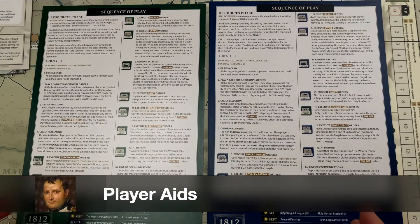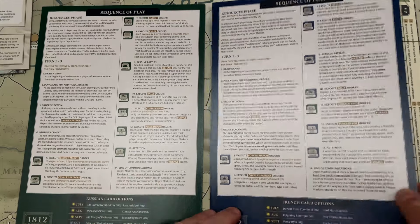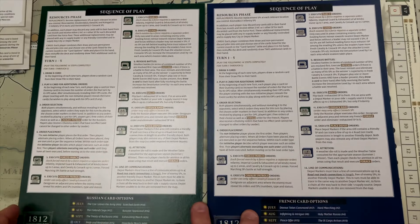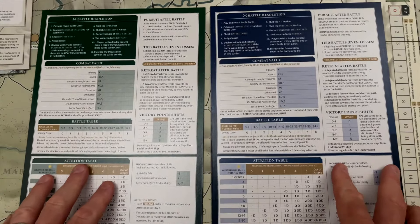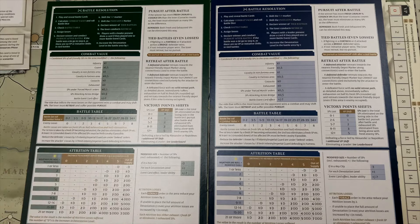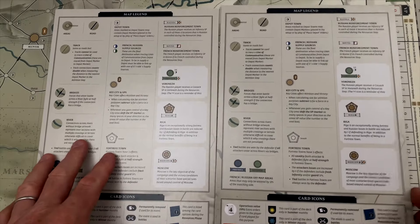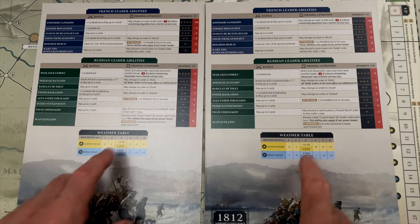Let's take a quick look at the player aids. There are actually four — two identical sets, one for the French player and one for the Russian player. As with VUCA's traditional standards of quality, these are extremely thick and hefty player aids with great heft and feel. One set shows the sequence of play — identical for each player with a color difference. The other set has the map legend on one side and French and Russian leader abilities on the other, so you can always see your opponent's leader abilities. Weather also gets its own reference here, playing a big role in the campaign.